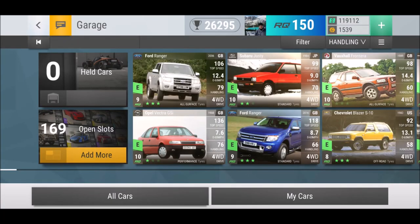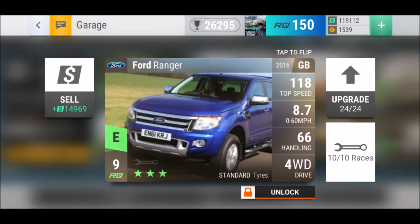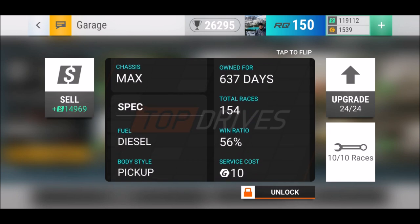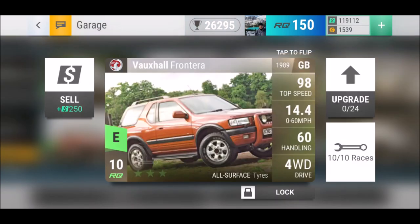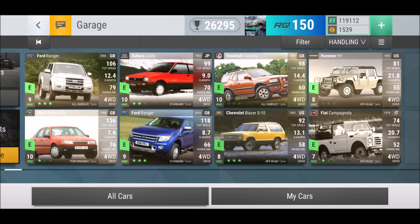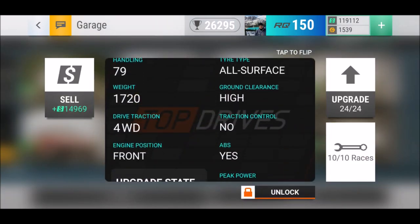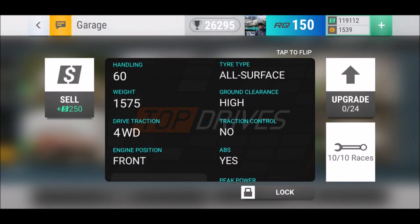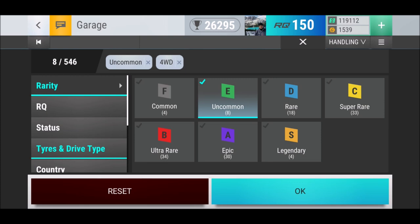Then the Vauxhall Frontera — four-wheel drive, standard tires, 87/66, good for rain similar to the Ford Ranger. I've used it many times but it's a bit hit and miss. I don't think it comes anywhere close to the Ford Ranger in handling. Both have ABS but no traction control, which is interesting. Weight is 1.5 versus 1.7 — interesting.